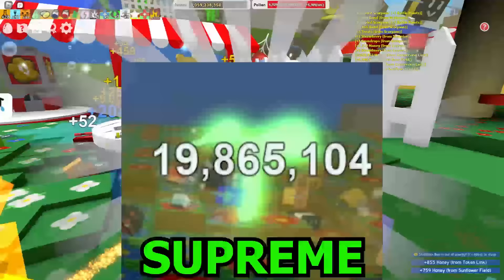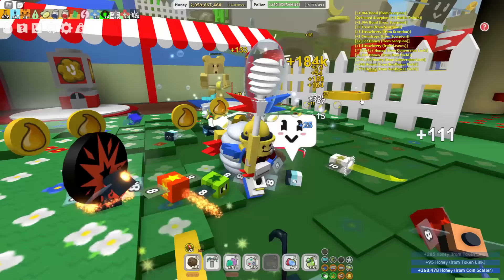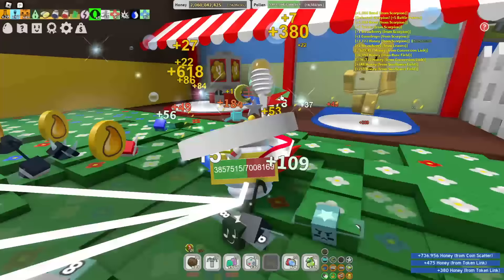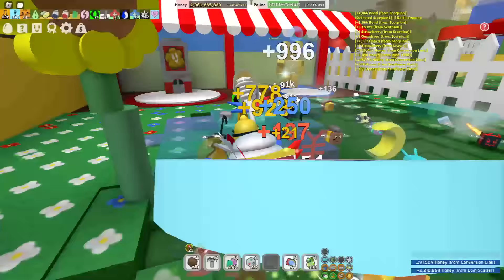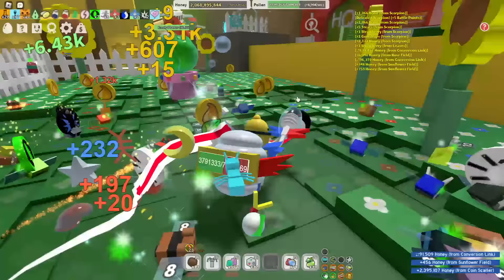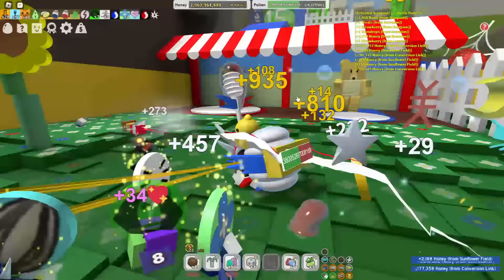The next is the supreme sprout, one of the rarest sprouts to ever exist in Bee Swarm Simulator. It can drop a diamond egg, a star jelly, and crafting materials like turpentine. It gives one ticket per token, one to ten royal jellies per token, 30 treats per token, and 10,000 honey per token. It can be as large as 750 million health — that's almost one billion health from one sprout.